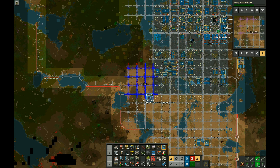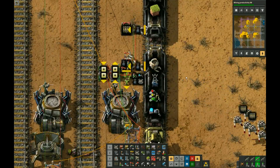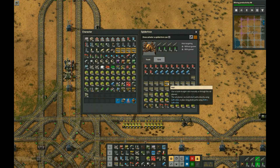Here you can see an example of the supply train unloading. It's a very simple circuit that takes items by whatever priority they appear in the list, using a filter stack inserter to unload the train. It fills up to a level specified in a constant combinator for each item type.